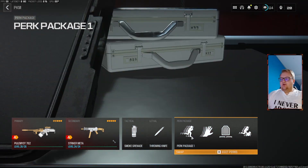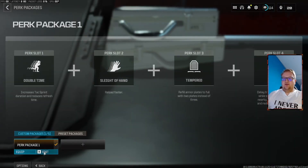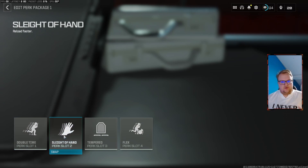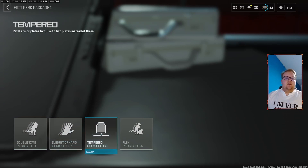I run smokes and throwables, but these perks are quite important. Double Time, because you run an LMG. Sleight of Hand, also because of the LMG. Tempered — if you're going to be in close gunfights, you kind of want fewer plates to put on for your health. That extra plate can actually get you killed sometimes, as I found out recently when I forgot I didn't have it.